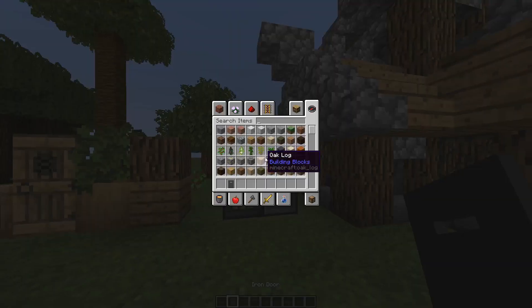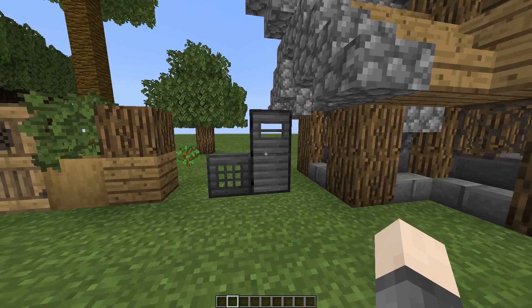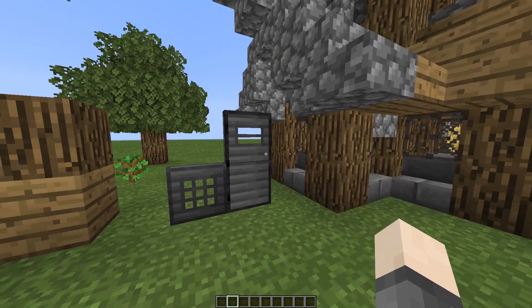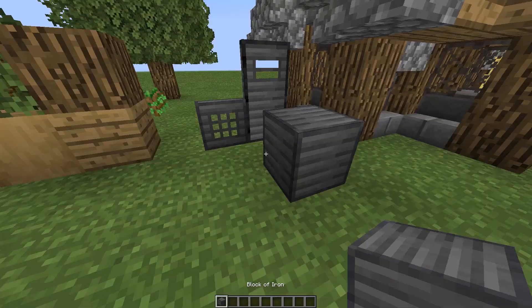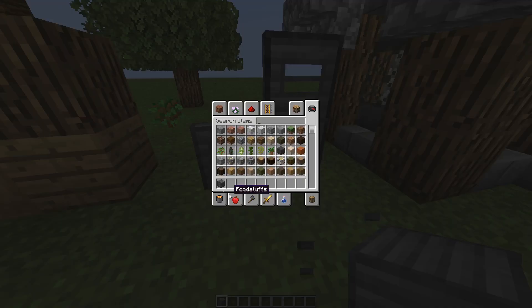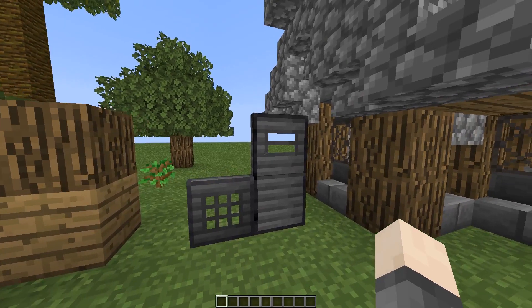First up we have the iron door. I really don't like this texture, but it's fine — it matches the iron block as you can see. It just doesn't look that great so it's probably going to change in the future, but for now it's staying like this.